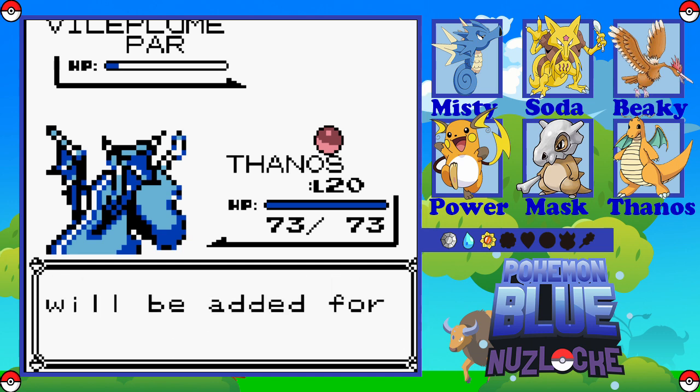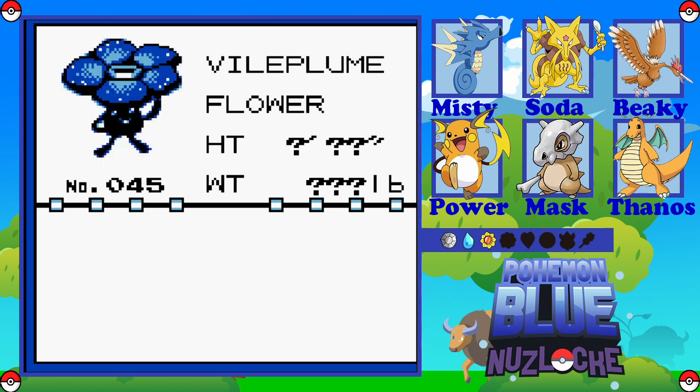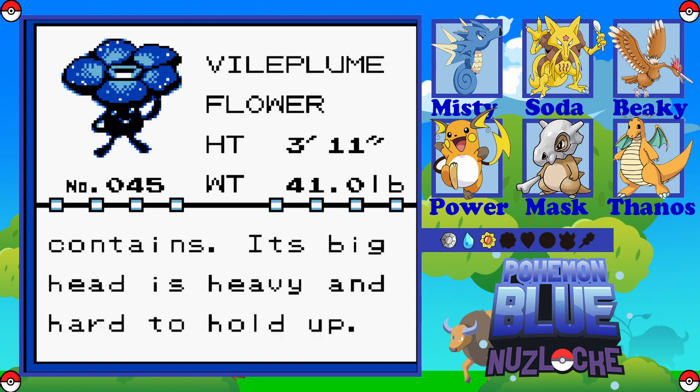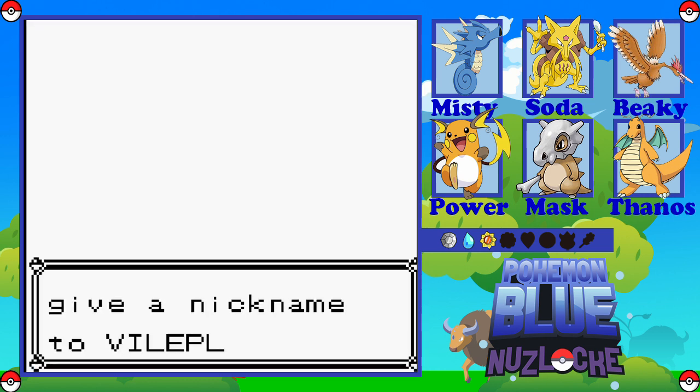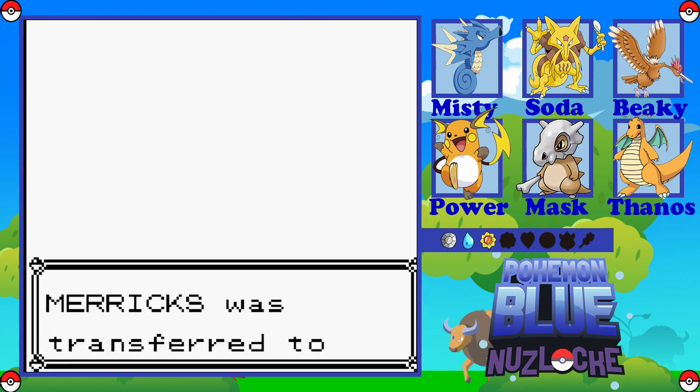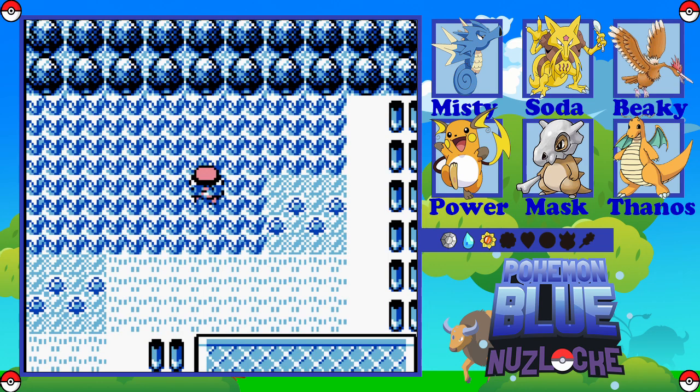New Pokémon data added for Vileplume. The larger its petals, the more toxic pollen it contains — its big head is heavy and hard to hold up. We're going to give it the nickname Merrick. Merrick the Vileplume — he should be happy with that. Merrick was transferred to the Bill's PC.